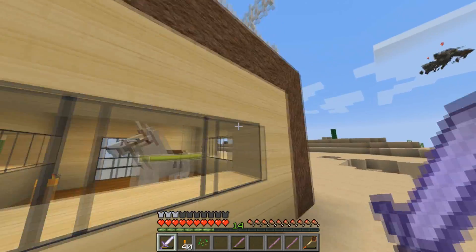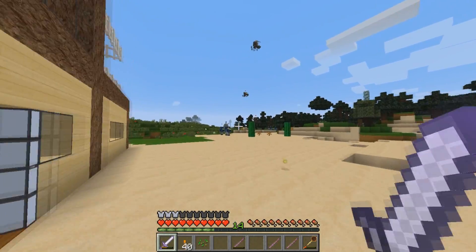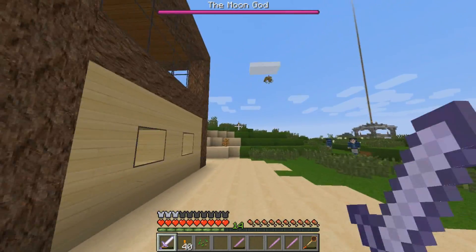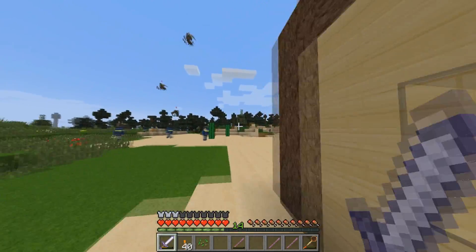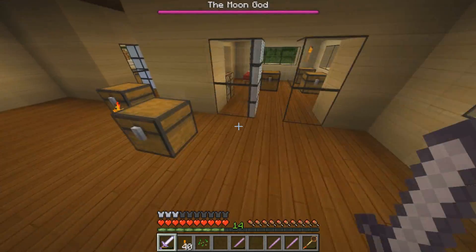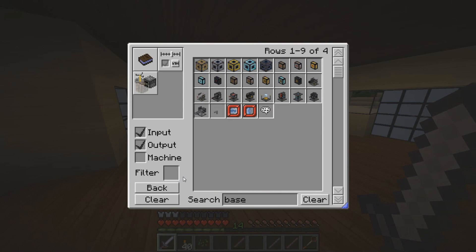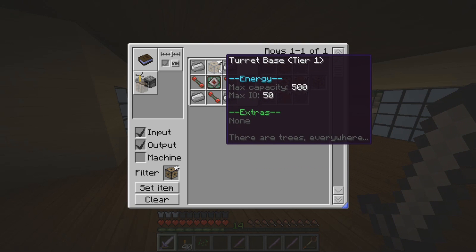I see the Sun God boss bar up there, but I don't know where that guy is. I can see Moon God and Sun God health bars up there. There are some people there. Basically these zoonarchs are very strong - I am not trying to mess with them. I am using white fences to cover up the house. Here are some other things I have moved into this house, I'm not organized yet.